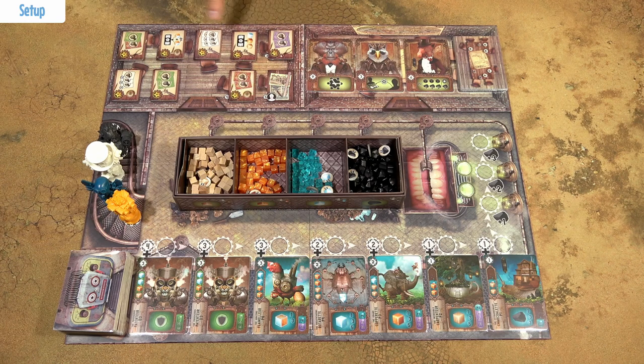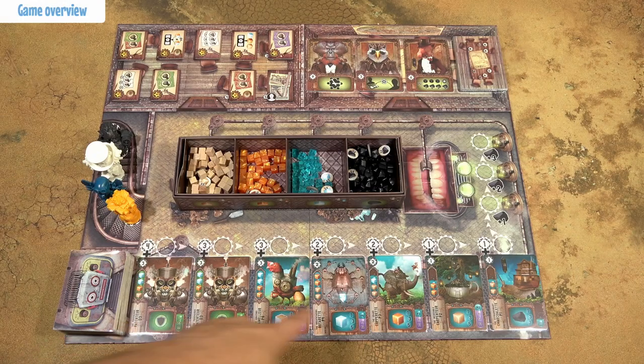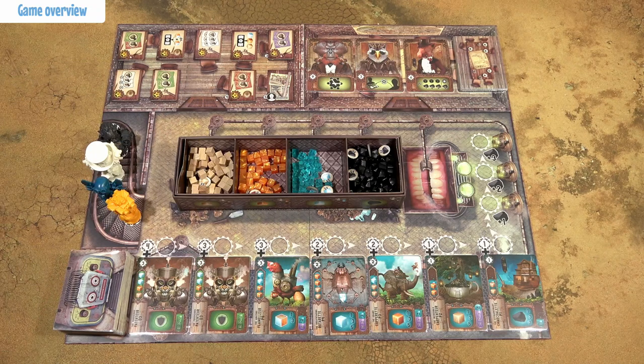Projects are the main source of victory points in the game. Players will buy, use, and sell these machines. These machines produce resources which allow players to buy more machines and buy these assistants to complete these projects. The player with the most victory points is the winner.